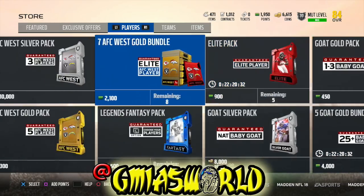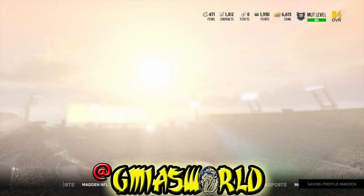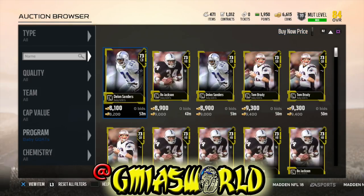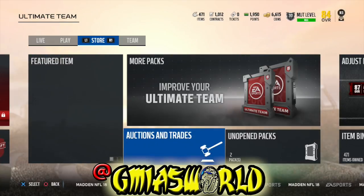I grinded it out and bought some of the baby goats that were auctioned — I averaged around $9,000 for each baby goat. You can check it out in the auction browser. Look at Brady going for $7,400. The buy now price is like $8,200. I don't need any more right now, but that was one way I got some of the baby goats.